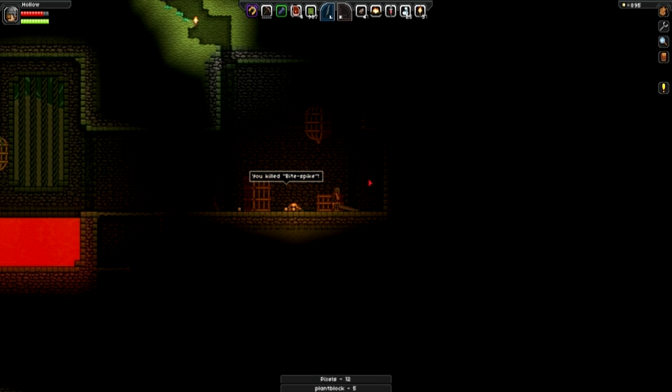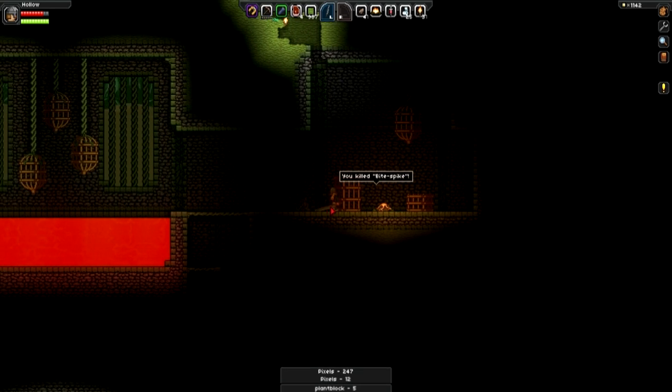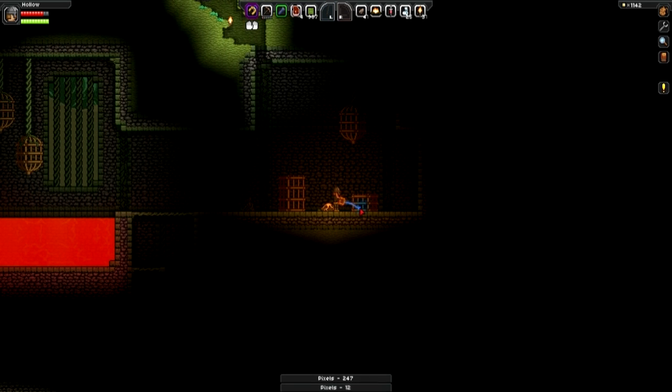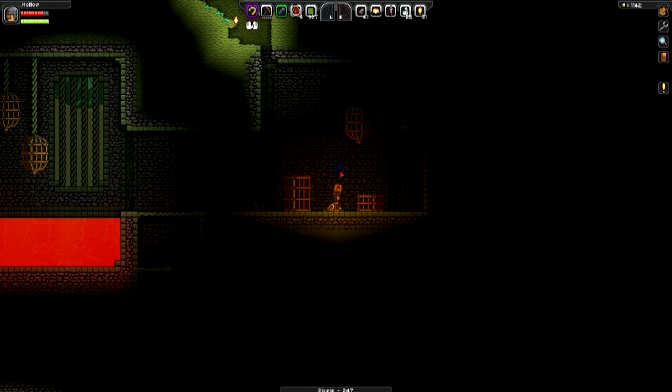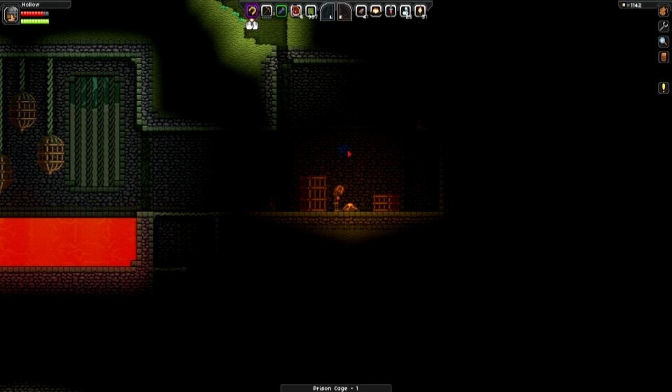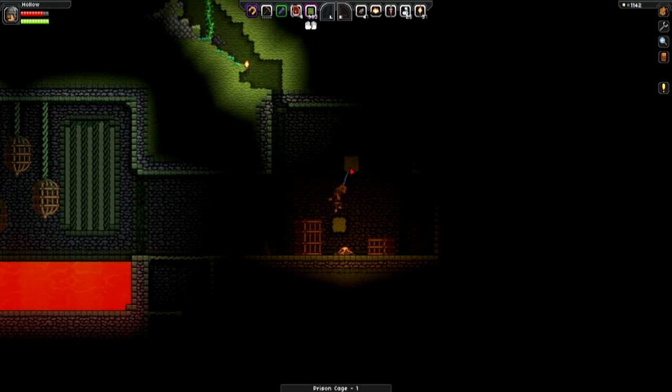Oh wow, okay. I killed some spike guys. So these are different decorations you can get in your ship. I am tempted to take these — how much space have I got? I've got a little bit of space. I'm gonna take the hanging cage and I'll take the thing that obviously holds the cage. I'm gonna need to climb up there to get that.